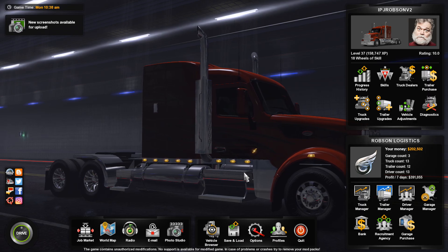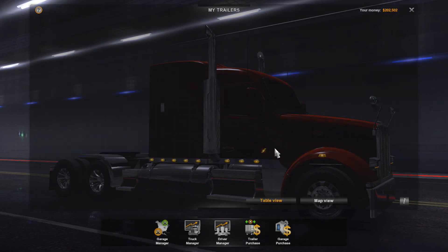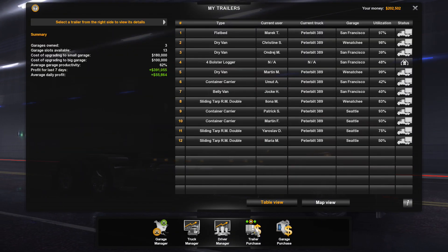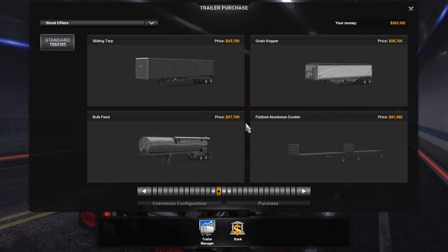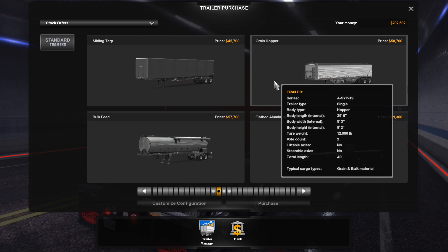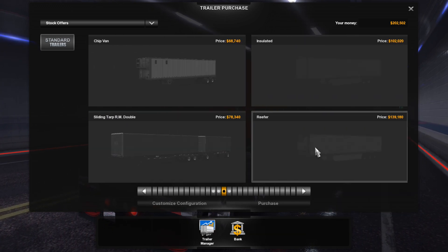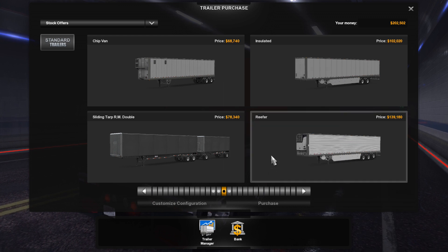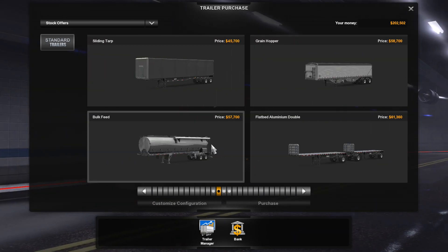Hello everybody, Ian Ops here. Welcome back to American Truck Simulator. Today we're taking a look at some of the new trailers that were just released today — the ones I've been excited about. You have a couple new options: a Grainhopper trailer and a Bulk Feed trailer. Those are the two new ones they added in the most recent patch.